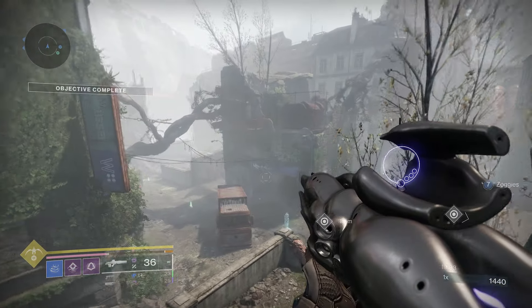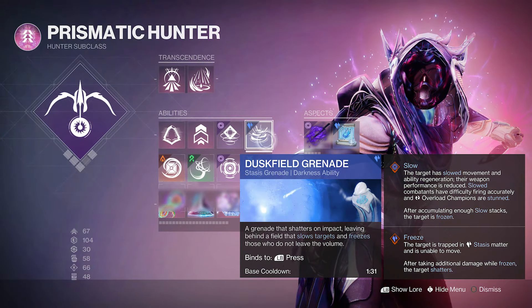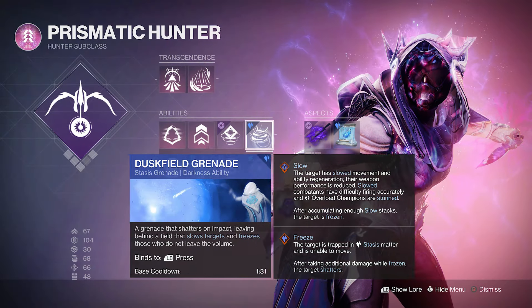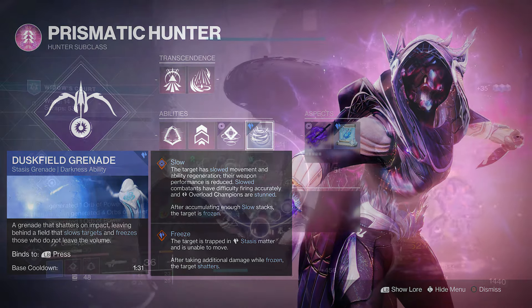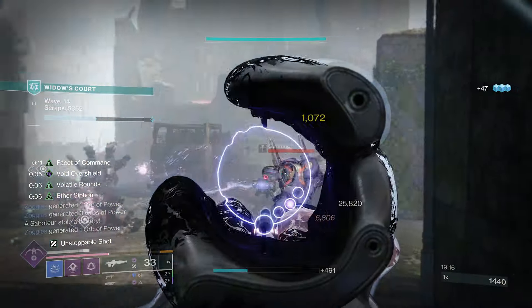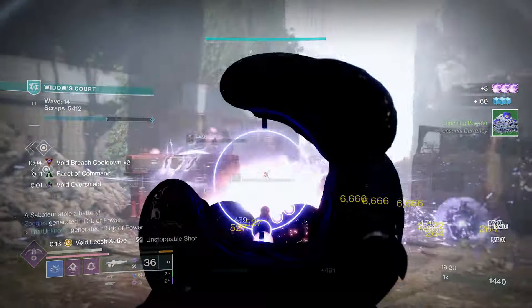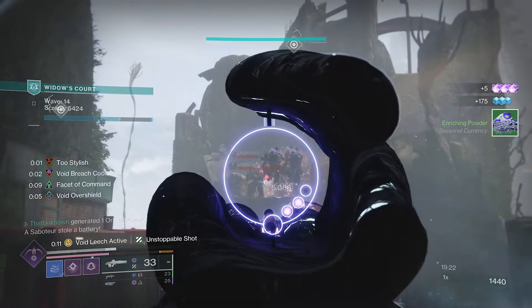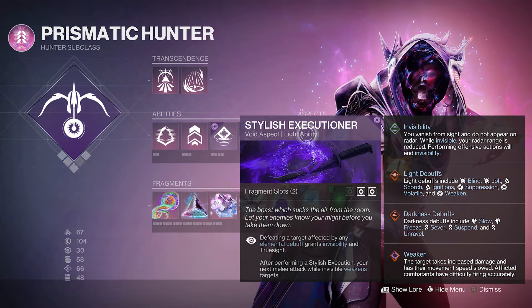For the grenade we're on Duskfield. This helps with add control, takes advantage of stasis mods, and activates the mod that increases void damage against stasis-affected targets. Since we'll have Devour a lot of the time, we'll be able to spam this quite a lot.